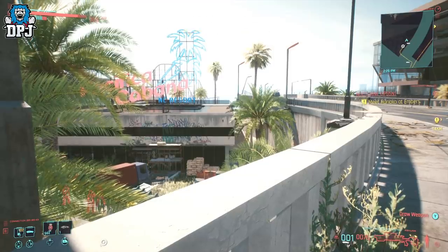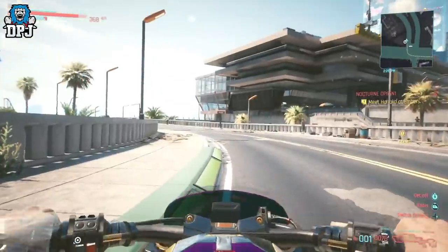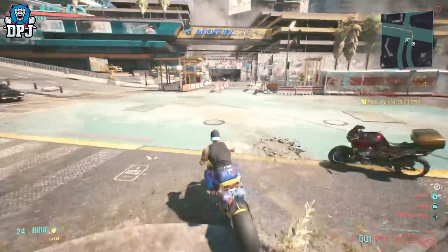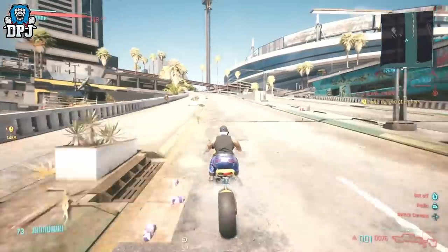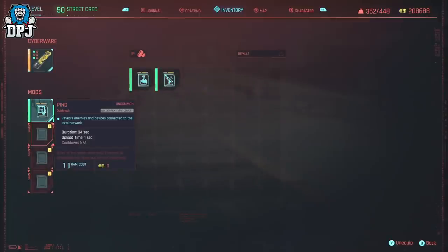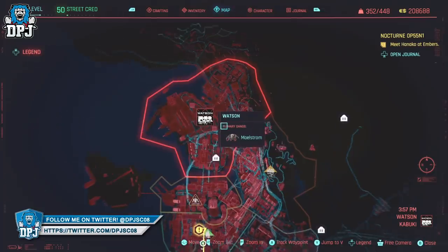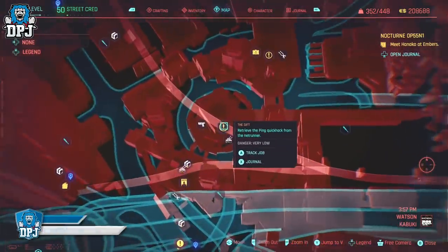Now you can stand here and ping this but the XP drops significantly after that first ping. But going out of range in the distance then coming back, XP gains are still there and they are great. All you need is to make sure you have ping selected within your cyberware operating system. If you don't have that ping mod, head to the Netrunner within Watson and get it, then equip it within your RAM in your operating system under that cyberware tab and use this glitch.